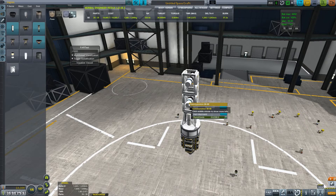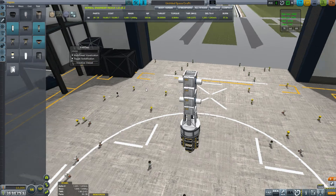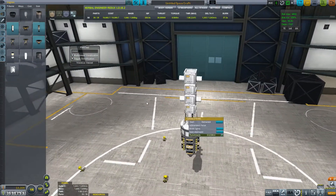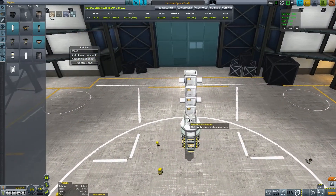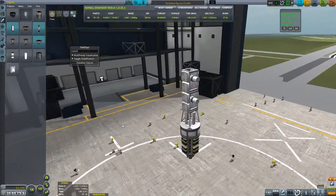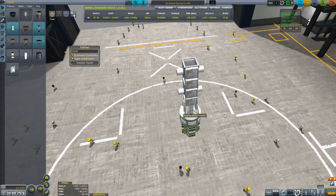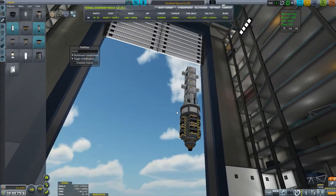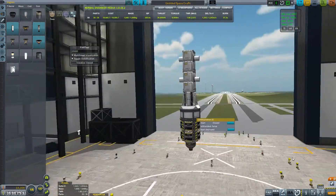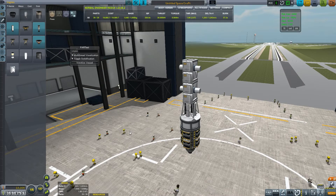Four of the Communicron-88 dishes — one for Moho, one for Duna, one for Eve, and one for the active vessel. Then four of these shorter range dishes: one for the Mun, one to talk to Minmus, one will talk to Kerbin, and the other one will just be active target, just in case and to maintain symmetry. We're doing the Mun and Minmus because I think that's going to be the easiest way to keep in communication. We also have some short range omni antennas and a long range omni antenna, just for exiting the cargo bay and getting into orbit. This will be put into polar orbit.